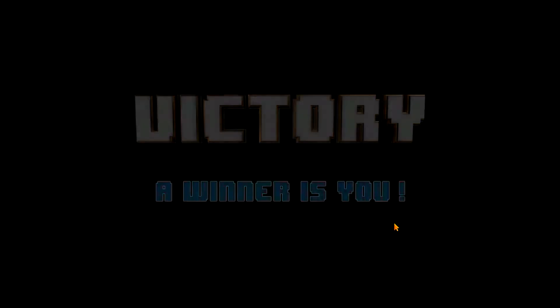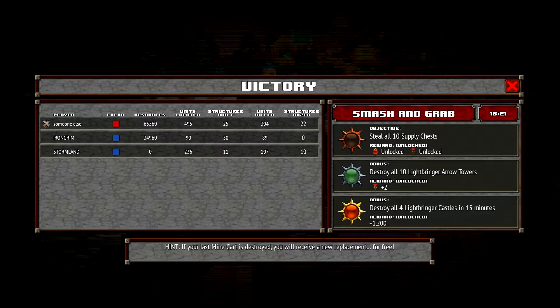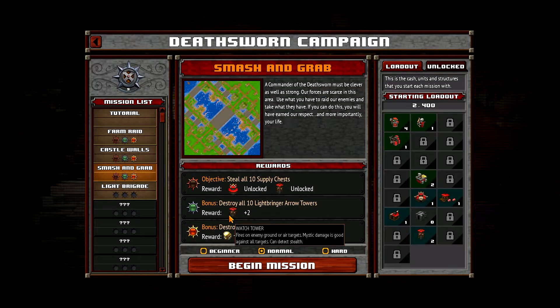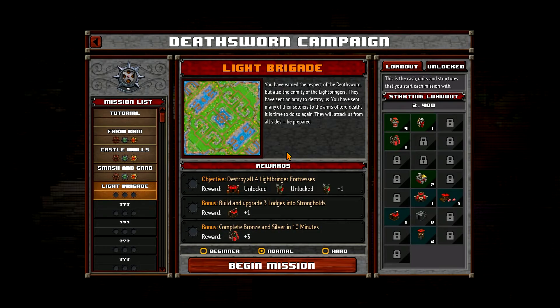And the winner is you — awesome! So let's see what we unlocked. We unlocked the stronghold, upgraded lodge, and the watchtower. We start with two watchtowers and 1200 extra cash. Awesome. So that's it for this episode. I hope you enjoyed this one. If you did, please leave a like or a comment down below, and don't forget to subscribe if you don't want to miss the next one. Thank you so much for watching. Bye bye.